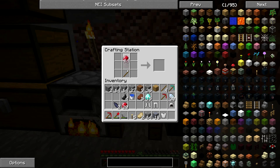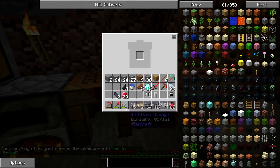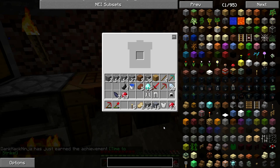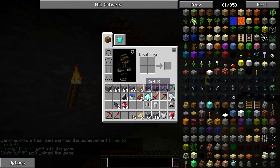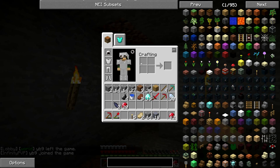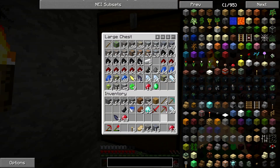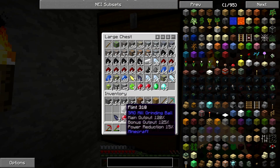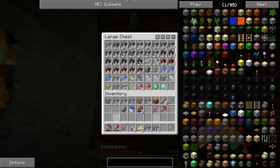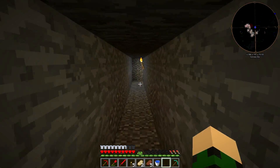We want a sword — take that. Trash can, we don't need this crappy sword. We'll keep all the rest of everything else. Armor — look at us, we're amazing. Alright, let's go.